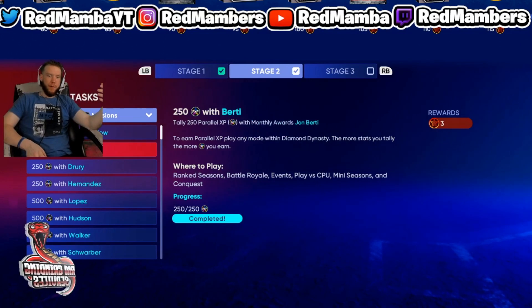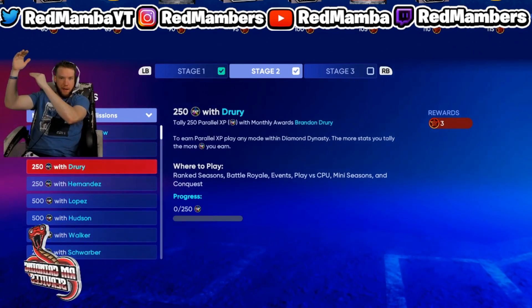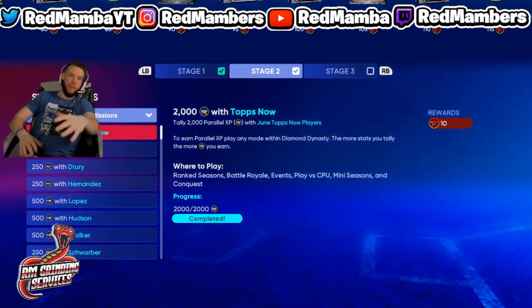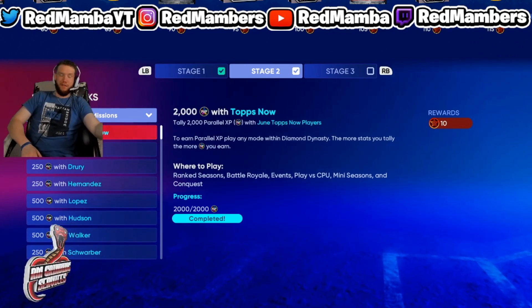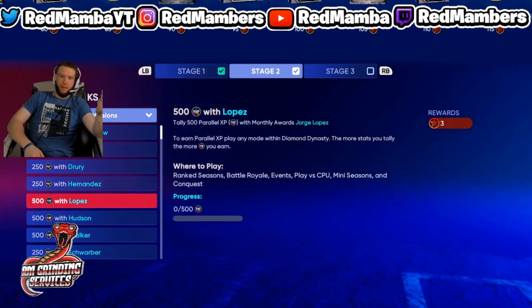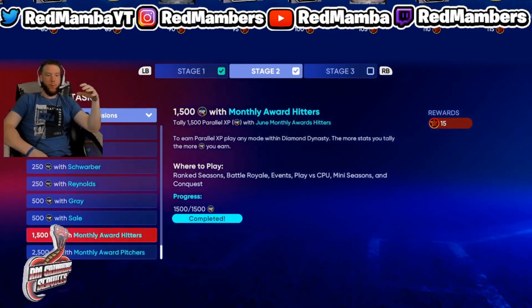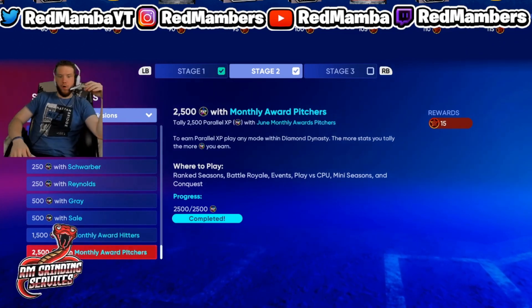Essentially what you want to do is get the parallel XP with whoever you picked up. Let's say I picked up Brandon Drury - I want to put the two hitters at the very top of the lineup. After that, pick up your pitcher as well and fill up your entire team with July Tops Now players. If you do that, 2000 parallel XP with a full team of six July monthly batters should be pretty easy. Keep in mind you also have to do 1.5k XP for hitters and 2.5k for pitchers in the full monthly award challenges.